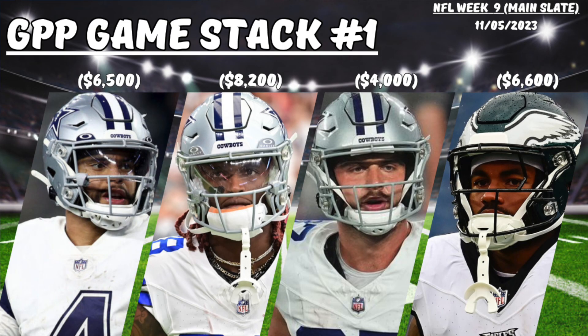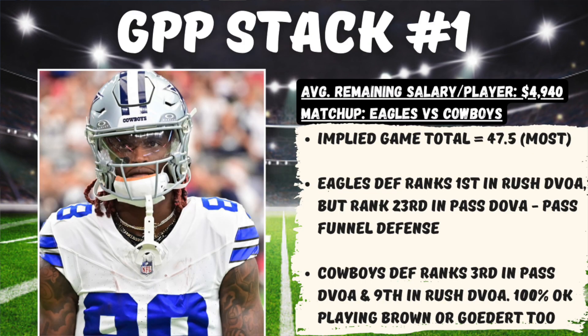Kicking things off here with a couple of game stacks that I like for this week. The first being this game between the Cowboys and Eagles. I like stacking up Dak Prescott with CeeDee Lamb and Jake Ferguson, and then running it back with DeAndre Swift. Two big reasons here why I like attacking the Cowboys passing game. Number one, Jalen Hurts is projected to be the highest owned quarterback in tournaments this week, so I'm kind of pivoting off of that.